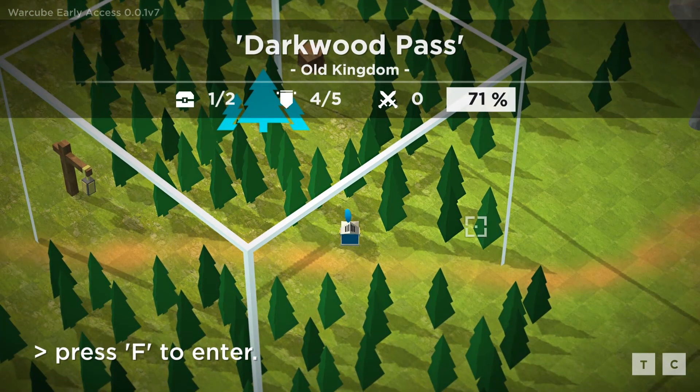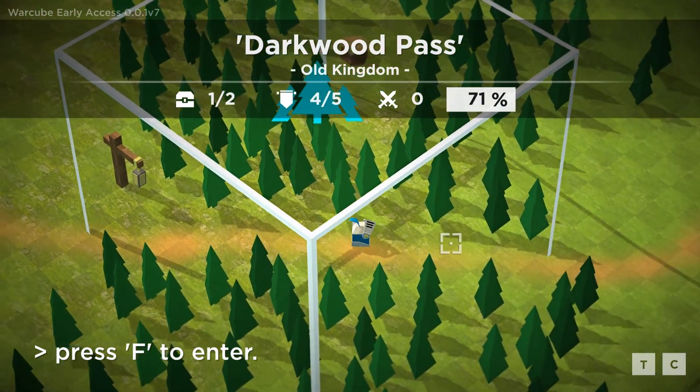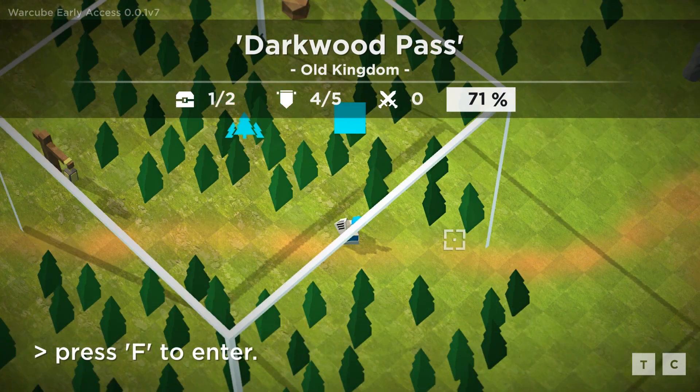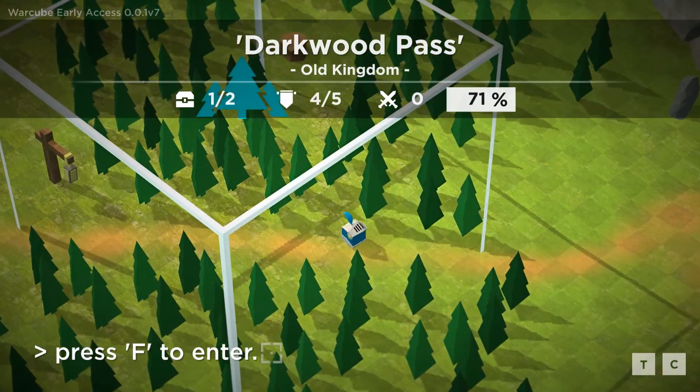What's going on guys, StrayGast here and welcome back to another episode of WarCube. So on the last episode we unlocked the Darkwood Pass, which has allowed us to go to the eastern side of the map here. I did take a little walk, I unlocked a couple of these things. Also, on the southern side of the map we still need to unlock some of that, we will get into that later on.